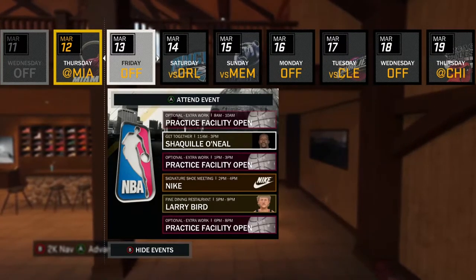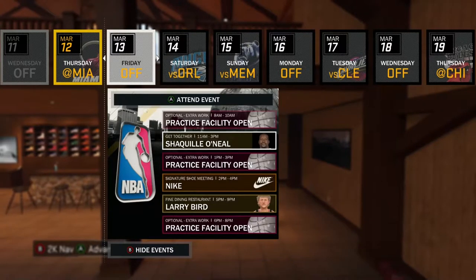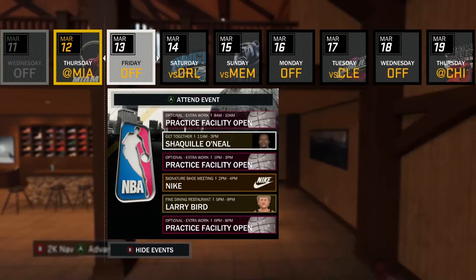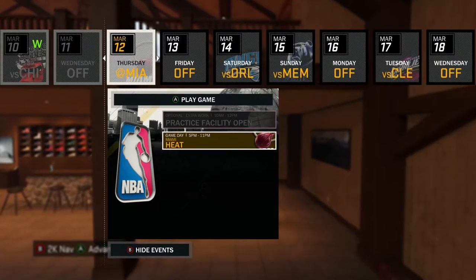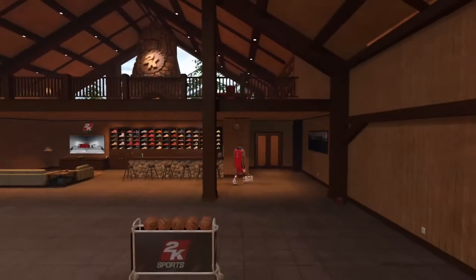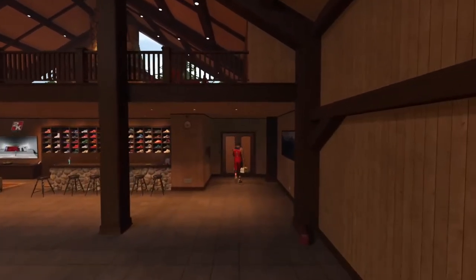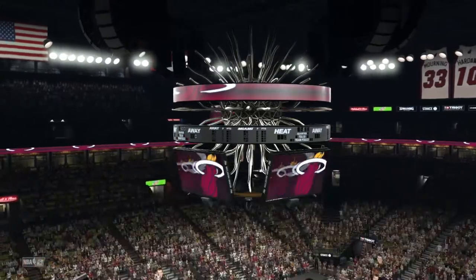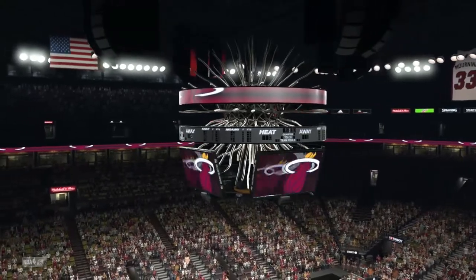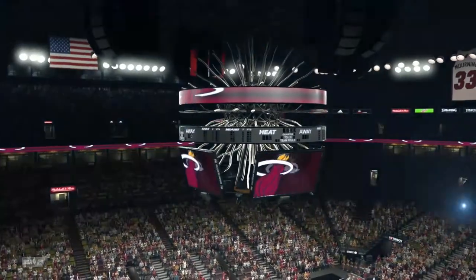You can do the same thing with each of the other endorsements — when it comes to Gatorade or Sprite, whichever one you chose; when it comes to Foot Locker or Mitchell and Ness, whichever one you chose; when it comes to 2K. Each one of these deals doesn't really go into full effect and you get the real rewards until the second and third year. I did it in the fourth year, but the reason I messed up was instead of simming to my third year and going to the Nike events, I simmed through the third year, got to the playoffs.